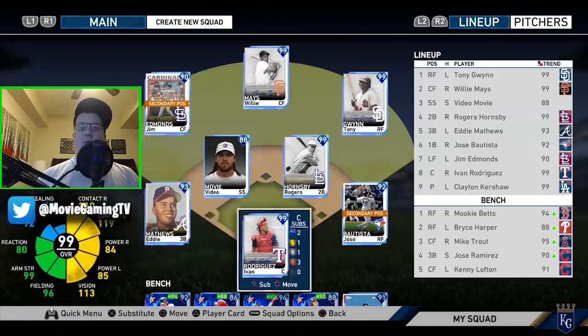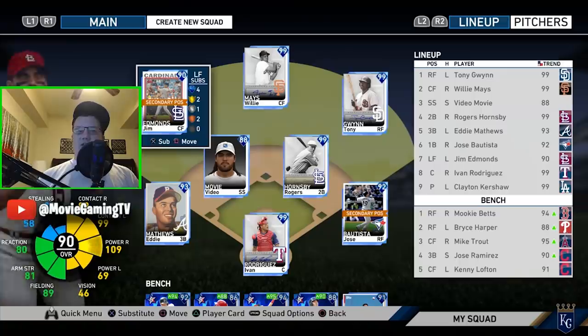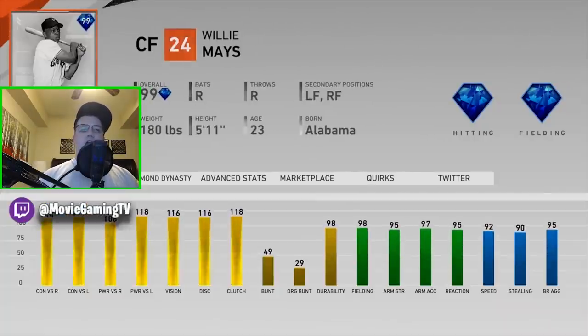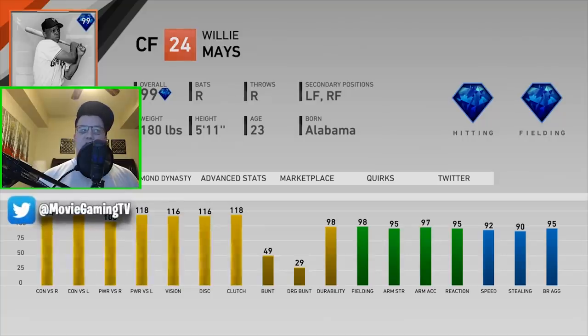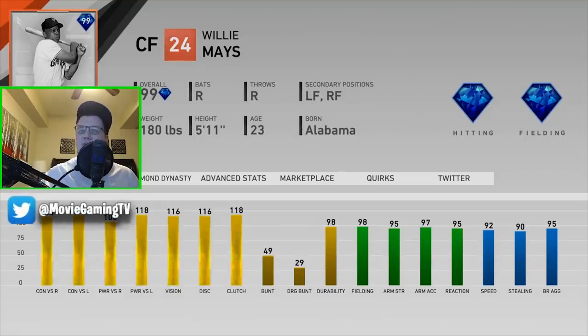I'm probably going to end up moving Mike Trout back into this lineup in left field, just because he's such a beast. We have Jim Edmonds in left for now. Willie Mays — unbelievable card, honestly one of the best cards we've ever seen in Diamond Dynasty: 114, 117, 106, 118, 116, 118, 98 fielding, with all that speed — 92 speed. Definitely worthy of being the entire collection complete reward.